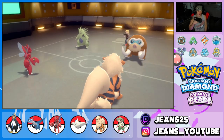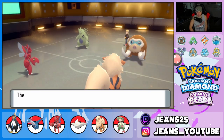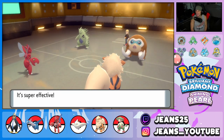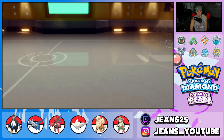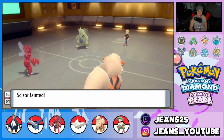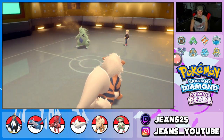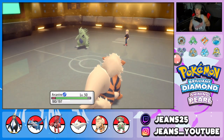Mamoswine comes out — I'm going to Bullet Punch and put a Burn on it. Burn, burn, burn! If it doesn't go for Ice Shard it's pretty much dead. He protects Tyranitar — okay, fine. Mamoswine doesn't go for Ice Shard — get out of here, gone! Scizor goes down to Life Orb recoil though. Will-O-Wisp pokes again but gets blocked. Bringing out Empoleon now.